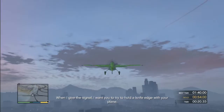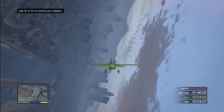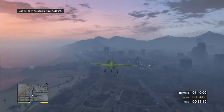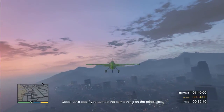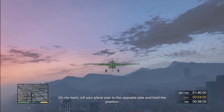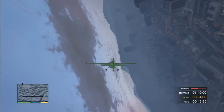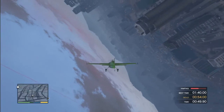Hurry up with the signal. Okay, perform a knife edge - let's do it and hold it. Perfectly straight. Now hold that position. Don't forget to use your rudders to maintain altitude - straight up and down. Level it out. Let's see if you can do the same thing on the other side - R1 to control your rudders. Roll it over to the opposite side.